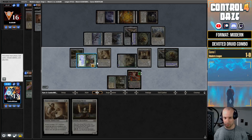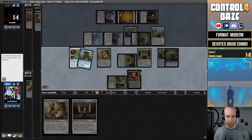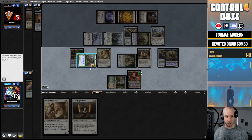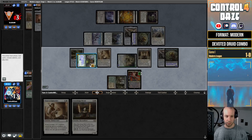Turn three on a mulligan again? Seems powerful. This is a little click intensive — I could see how you could potentially time out with this deck, but we're going a little faster here. Down to nine, eight, seven, six, five, four — down they go one by one. Didn't take too long — about five minutes to get through that game.